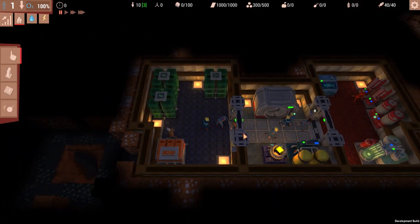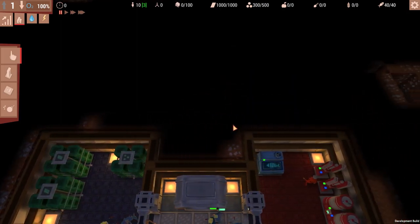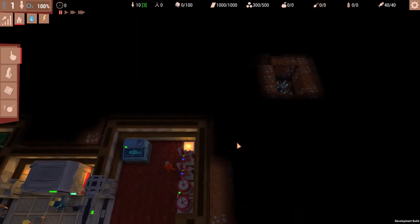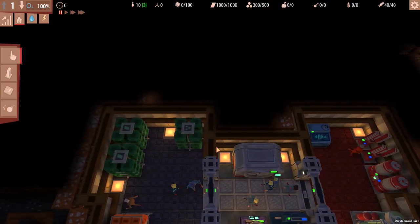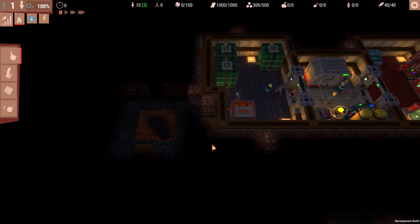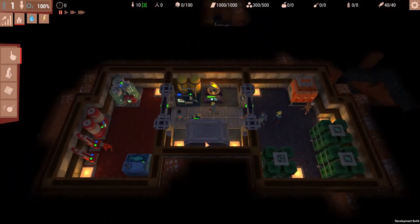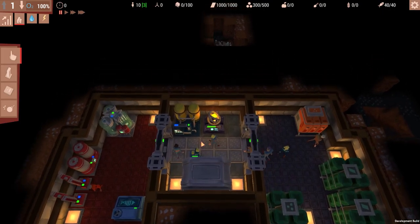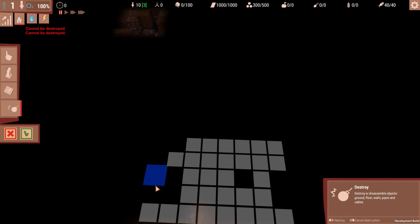Now that we have our jobs and some babies being made, we need to find out where we can acquire more ore. There is an ore deposit right here — and that one over there as well. There are also going to be enemies in this game — we'll talk more about them when they pop up. At this point, we need to figure out where I want to start making my living quarters, kitchen, and growing area.